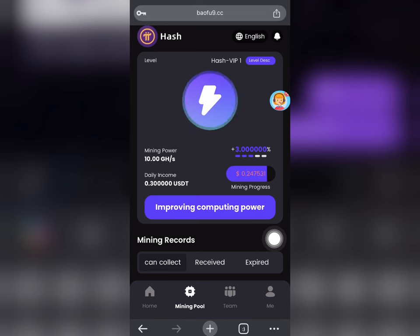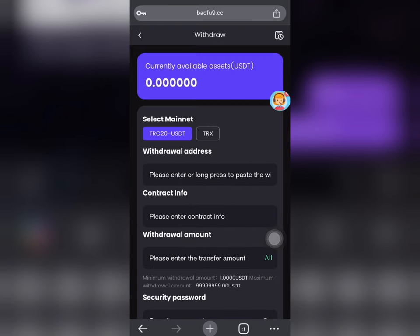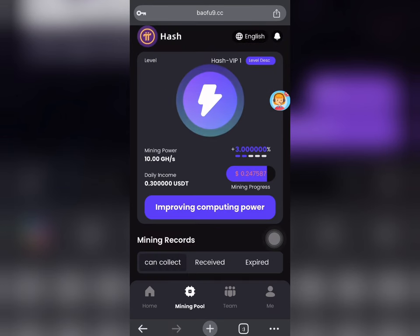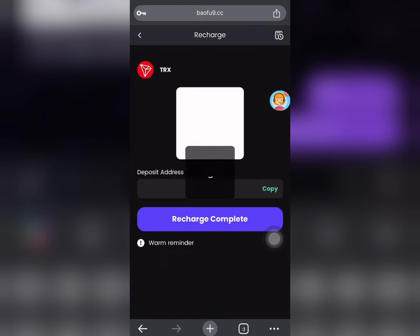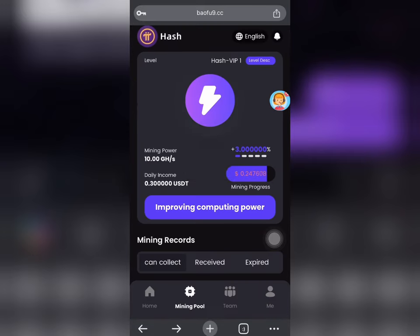Right over here, I have not mined anything yet on this platform. So if you want to start, go over and click 'Improve Compute'. The mining payment method is TRC20 — you copy the address and send payment to the address. Make sure you click 'Recharge Compute' once you're done.